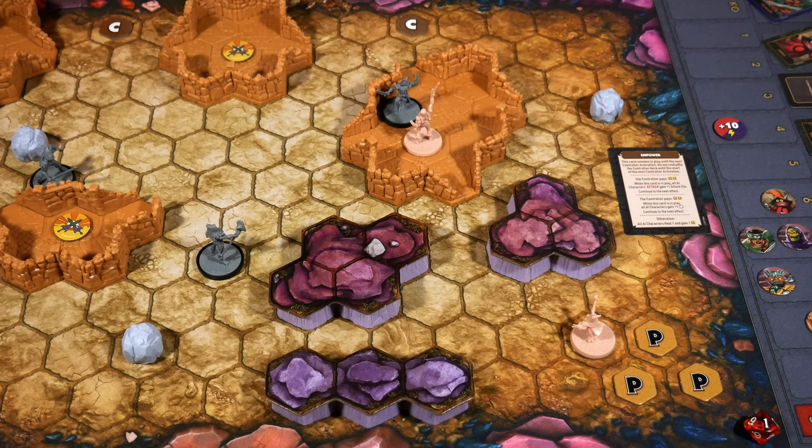The next character to activate is Orko — he gains a power and we spawn him back in with his HP marker back at six. This KO messed up my strategy, as I thought Orko would be more beneficial earlier in the activation order. But I have some tricks up my sleeve. I'm placing the power I just got into the Teleport skill, so now I have two there, and I'm going to spend both of them.